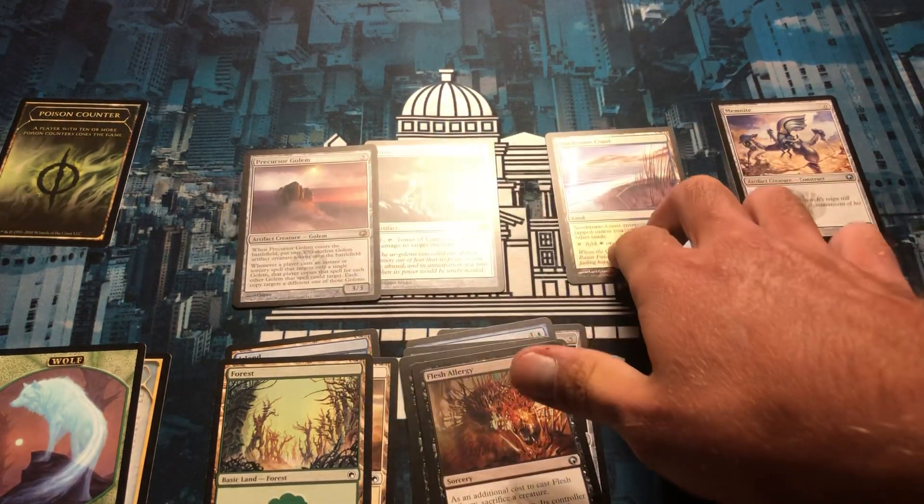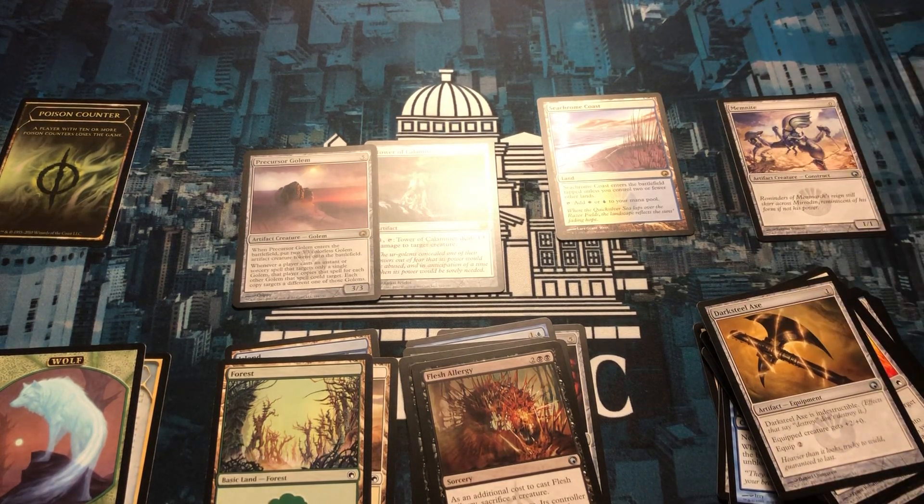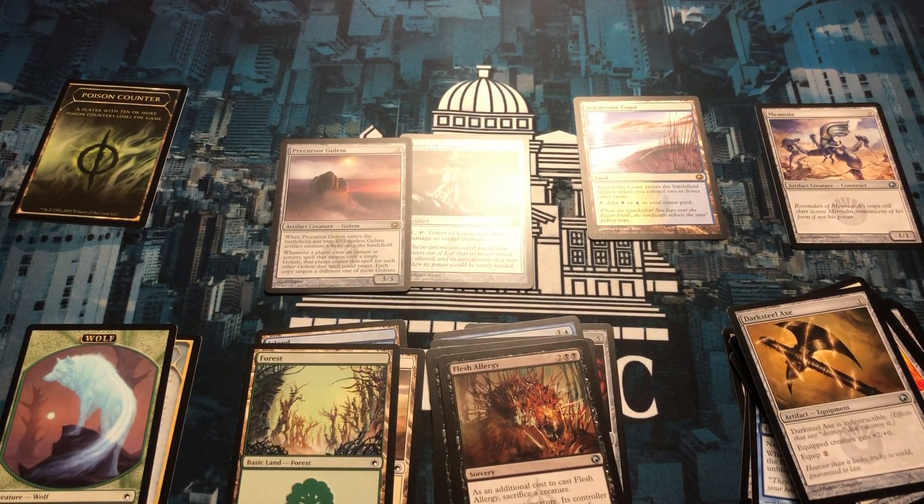Seachrome Coast was our best pull out of the haul, which isn't a bad one. Those older rare lands are going to hold value. Memnite's cool because the zero cost 1/1 on the field - I feel like anybody could find room for that. I hope you enjoyed the old art - I haven't opened much of this set even though there are a lot of cards I personally own, like in my Infect poison deck, because this is where poison pretty much originated. Thanks for watching guys, like comment subscribe and I hope to see you there for more, thanks.